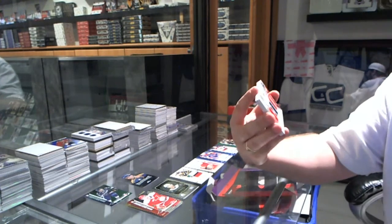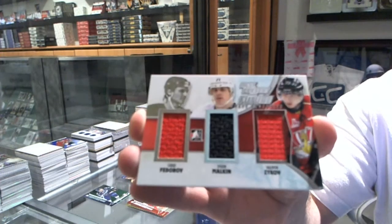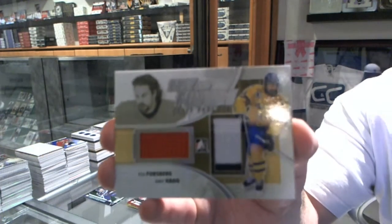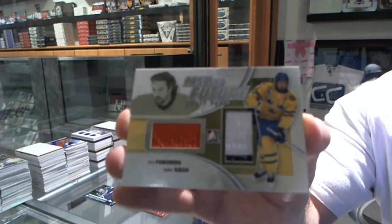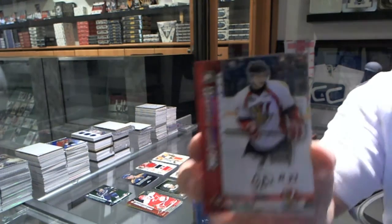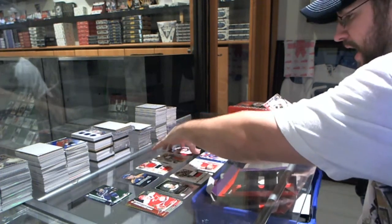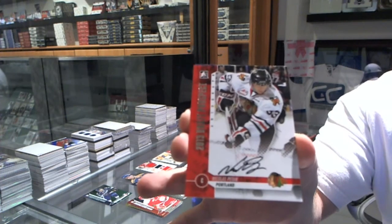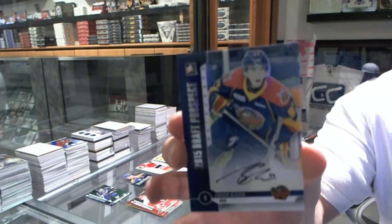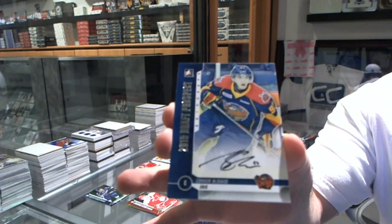A triple memorabilia — Past, Present, and Future of Fedorov, Malkin, and Zykov. We've got a Past and Future dual mem of Peter Forsberg and Robert Haag. We've got an autograph of Valentin Zykov, an autograph of Nicholas Patan, and an autograph of Connor McDavid.